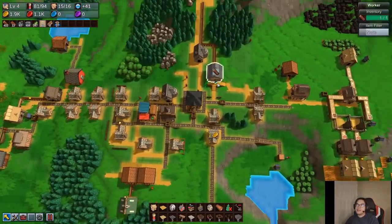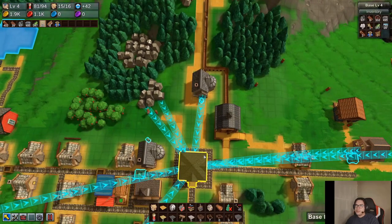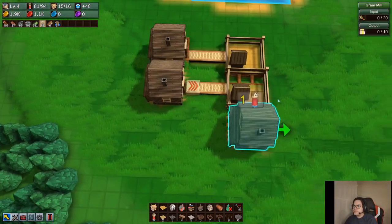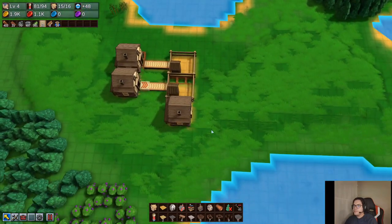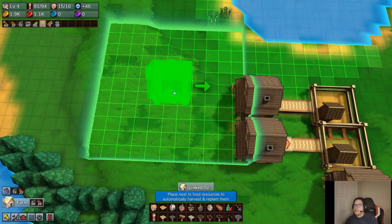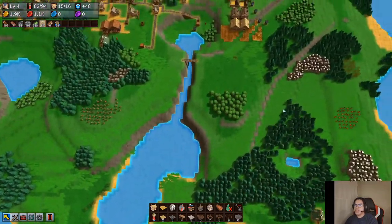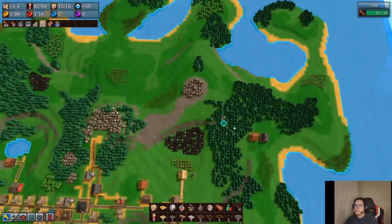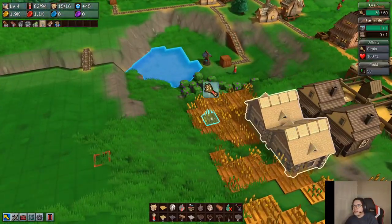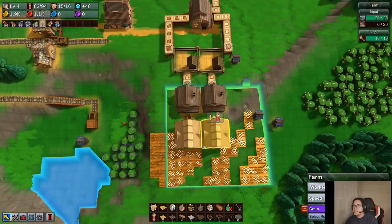Then we're just gonna need our farm. This one is feeding animal feed, same with here, and that will feed right there. The farm — and stone — we are running out of stone. Okay, we just need someone getting stone, and we do have a guy for that which is okay. We're gonna need the well too here. Okay, we're gonna need two farms, and it's gonna be the same setup — they'll share the grains.